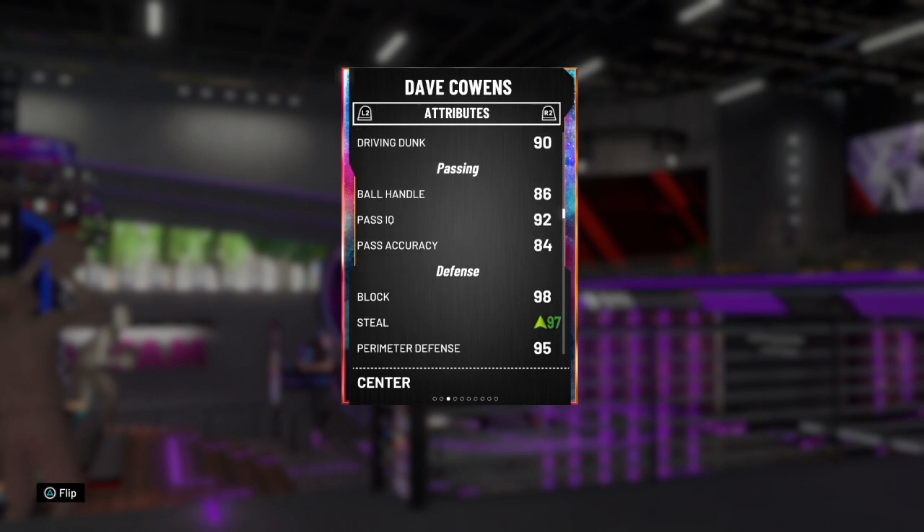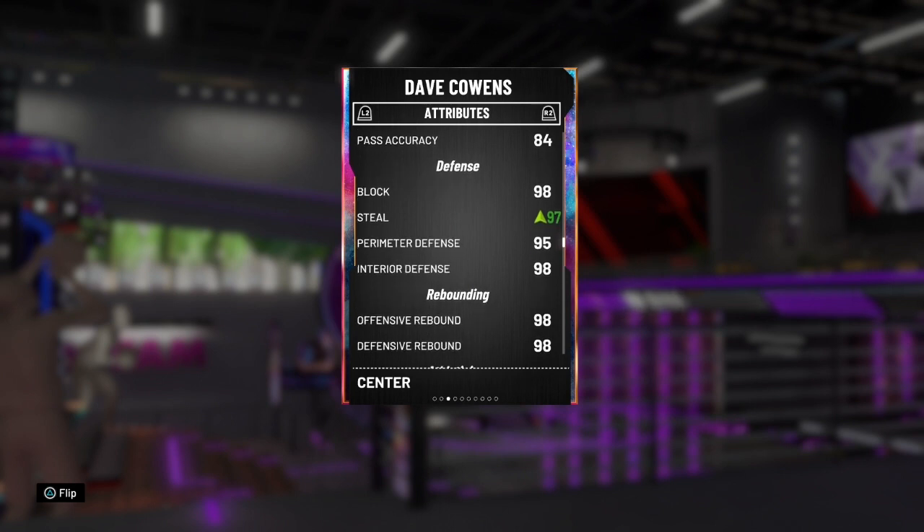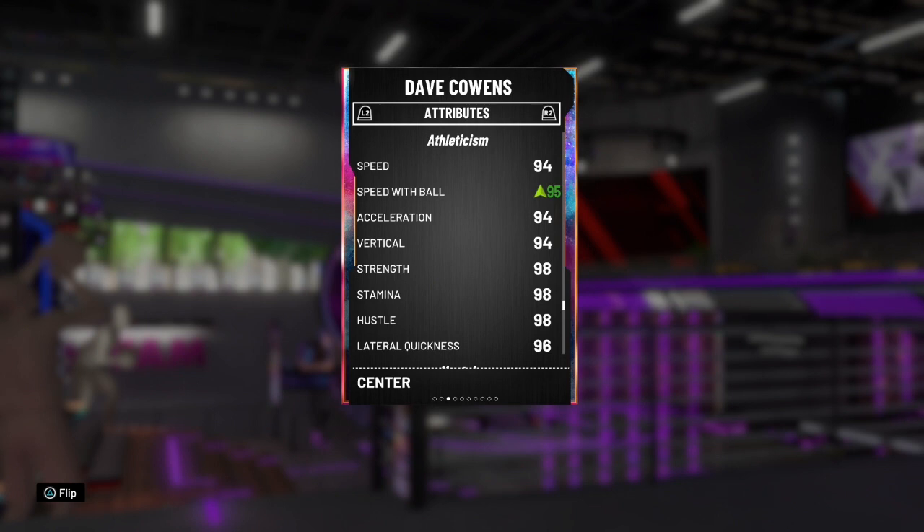This card is absolutely insanely fast too. Amazing defense as well — 95 perimeter defense with a 98 interior defense, 97 seal. I did put a diamond shoe on him because I did want to boost my speed with ball, and you will see why in a bit. 98 block as well. So he has amazing defense, no problem there. 98 defensive and offensive rebound, so he's going to snag everything. A 94 speed, and I put the shoe on him because I wanted that 95 speed with ball — he naturally has a 92. Once you get that glass cleaning takeover, you still get plus 5 speed with ball, so this gets a 99 speed with ball in takeover.